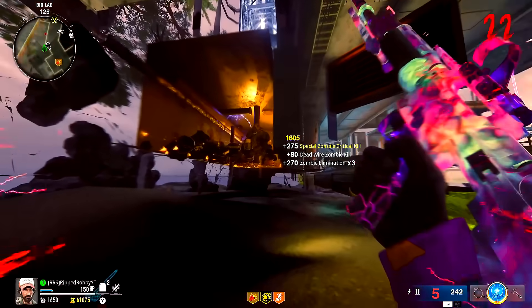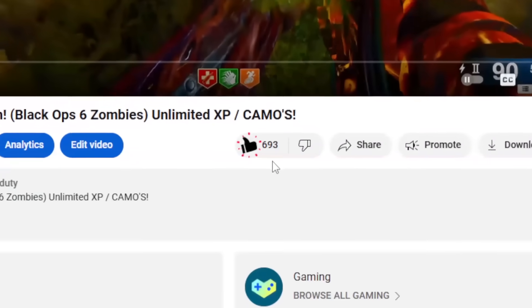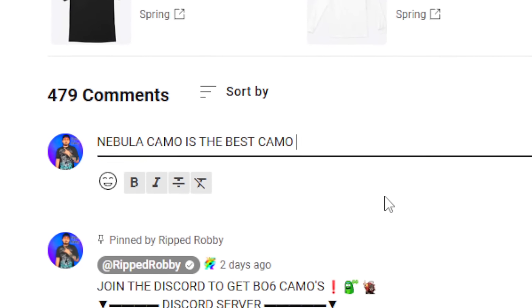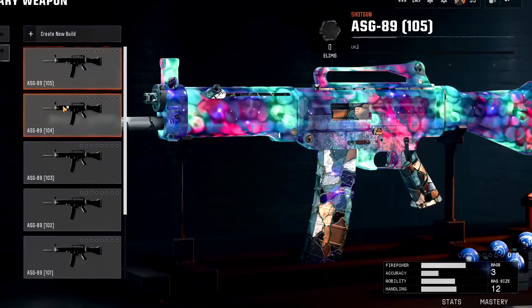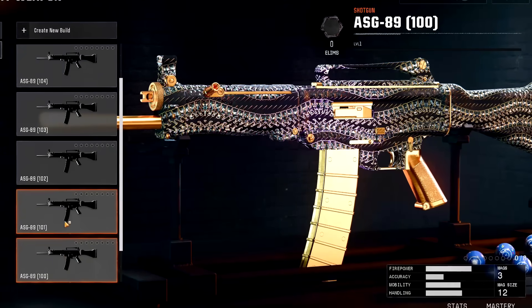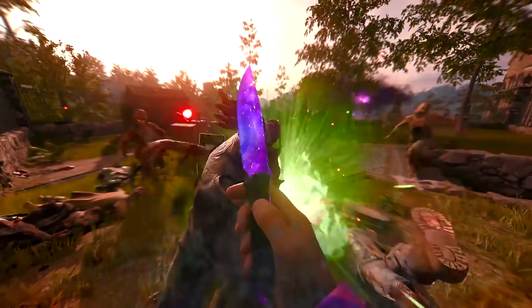All you guys have to do is be subscribed to my channel, go down and like this video, and go in the comment section and let me know what your favorite camo is right now in Black Ops 6. Mine is still the Nebula camo — the Zombie Mastery. It's reactive, it's so clean. But let's get into this first God Mode glitch.